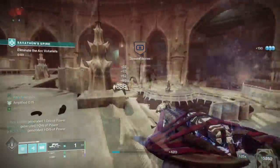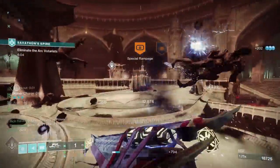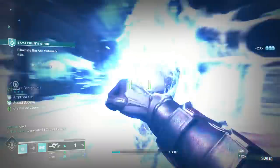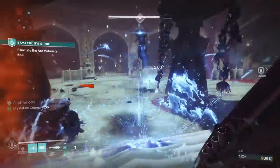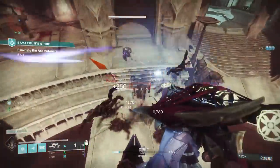First of all, you may encounter Arc Crystals. What you have to do is punch the initial one to get charged and go over to one that's not glowing, punch that to give it a charge. Once all of the different Arc Crystals are charged, you're going to be able to progress. Likely a Lucent Hive is going to spawn, you kill it, kill its ghost, and keep progressing forward.